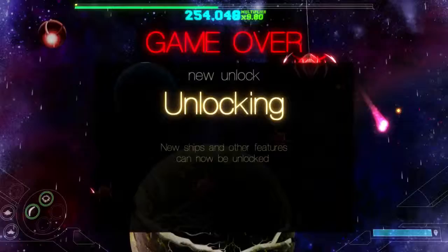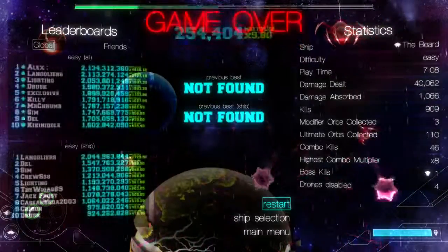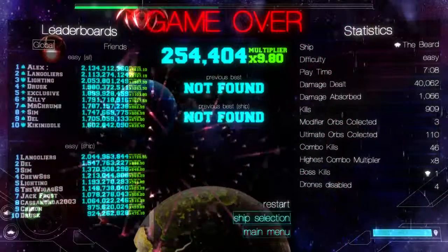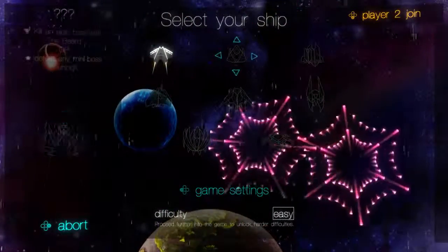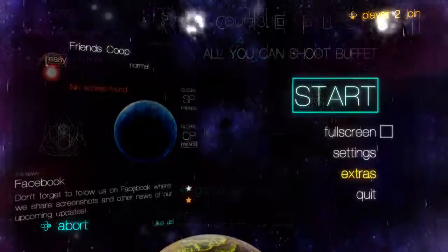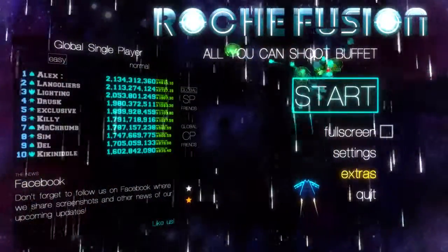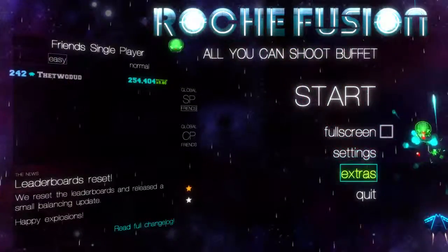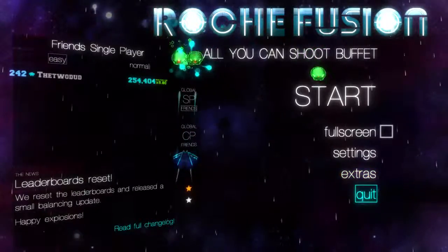I didn't even know there was something on me. I unlocked unlocking — now I can unlock other stuff. Killed a boss! That's good, right? Can I get another ship? No. Game settings — can't change from easy. I guess you've got to unlock everything in this game. Maybe I'll play it a little bit later and unlock some more things and see what we can do. That was fun. The game right now is actually $12 on Steam if you want to check it out yourself.